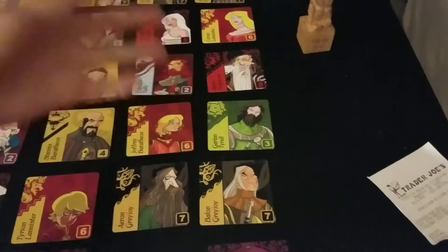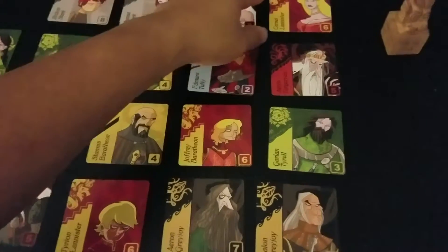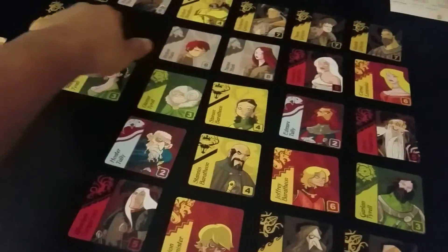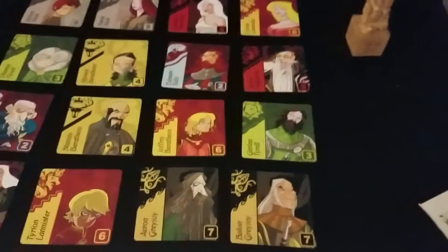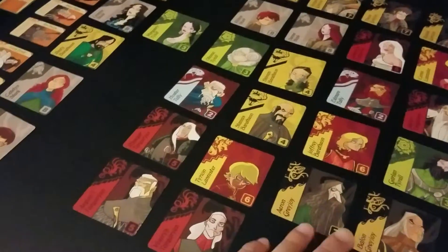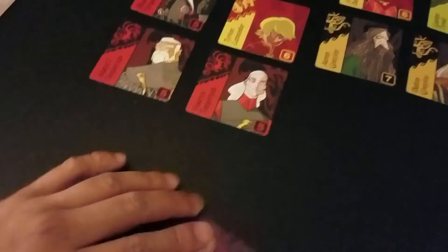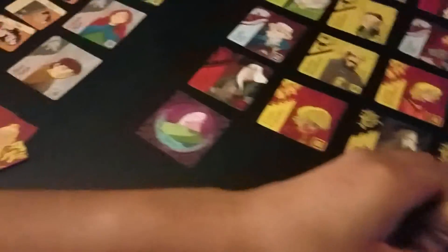Actually, there are two Greyjoys still visible — Balon is right here and Roderick is up there. But I wouldn't grab Greyjoy because the next player after that could grab three and take the banner from this player. So actually I'm going to go back. This person will be able to only go north. We're going to go House Targaryen — move two over here. This person will get the Targaryen banner, and then the turn goes back to me.